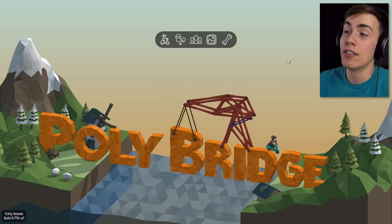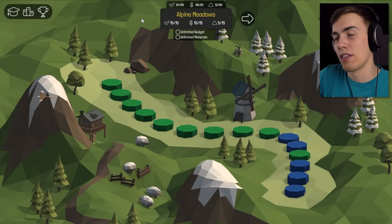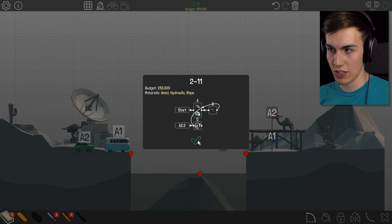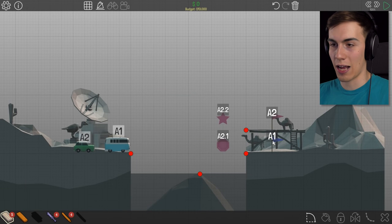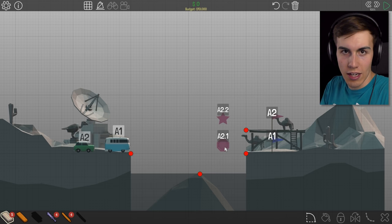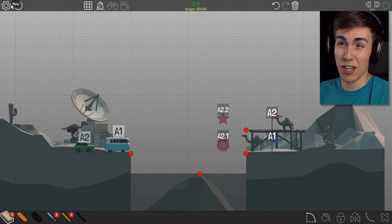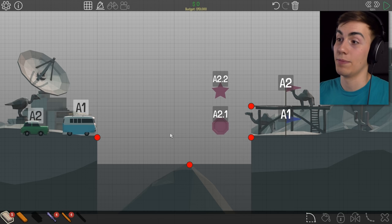So I'm gonna do better today. We're gonna go back into the campaign, pick up from where we left off at the end of the first video. I'm gonna find it - 2-11, we have a $13,000 budget, we got wood, hydraulic, and rope. I could load the safe bridge but I'm not gonna do that - that's too easy. We're gonna build another bridge instead.